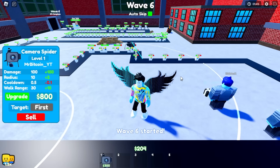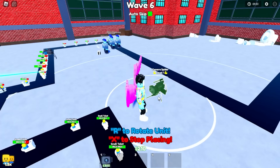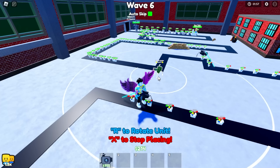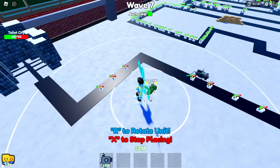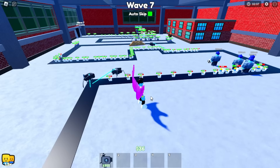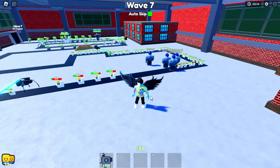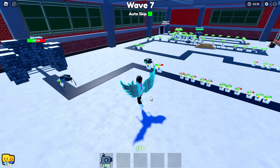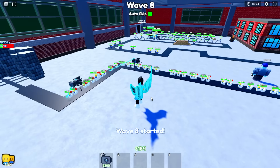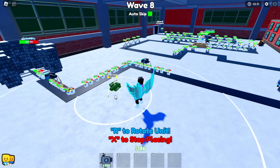Unfortunately, nightmare mode on Toilet HQ is still broken so you can't really see your city's HP, so we're kind of guessing. We put down a third unit once we had enough cash. We skipped to wave seven — not too much stuff is getting through. Switching to wave eight any second now, and a lot of stuff is going to end up getting through, which is fine.